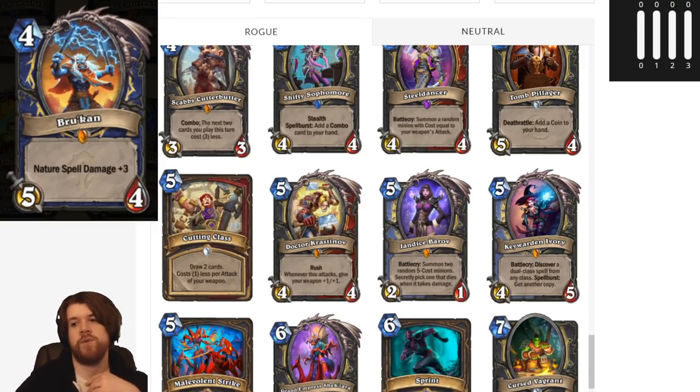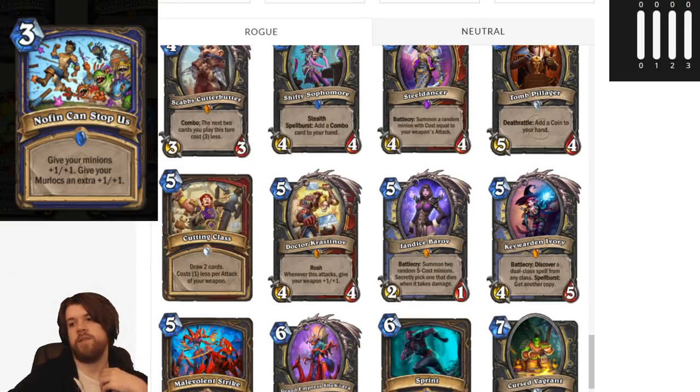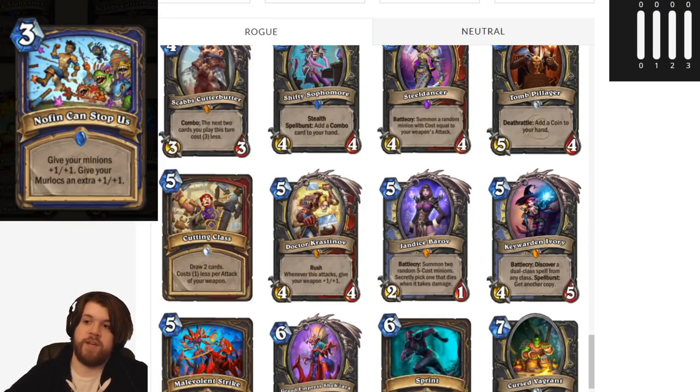And then there's Nothing Can Stop Us. I reviewed this card too early — the day I reviewed it, they revealed like four new Murloc Shaman cards. But my earliest conclusion is still the correct one: if Murloc Shaman is a thing, you definitely play this because 3 mana plus-2-plus-2 to your board is insane. And if Murloc Shaman is not a thing, then you don't play this because 3 mana give plus-1-plus-1 to your board is not very good. But Murloc Shaman got some pretty nasty support, so this card is looking pretty nice.